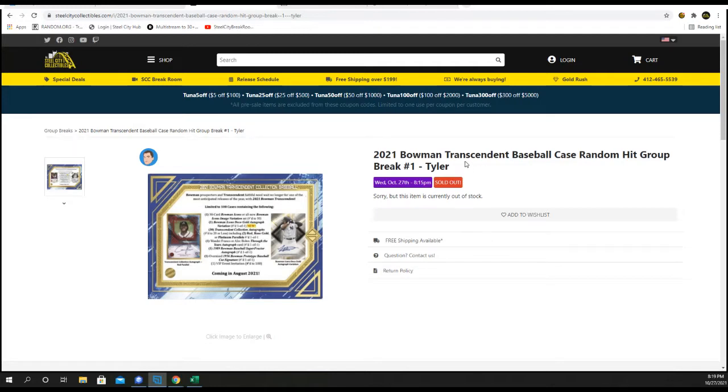2021 Bowman Transcendent Baseball case, random hit, group break number one. Alright you guys, we got our case right behind us. We got the VIP Invite, the Oversized Cut Signature, the Super Fractor, a Wander Franco or Alec Baum. And then we have the Icons Deca Gold Auto, the base set, and the autograph set, which we'll do individual cards. Good luck you guys.